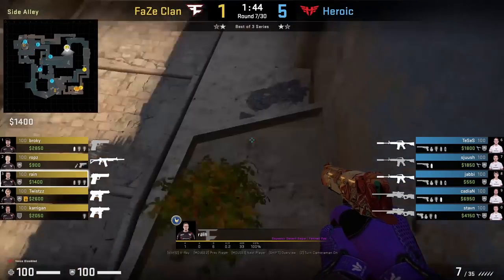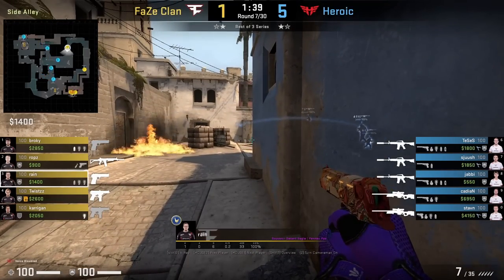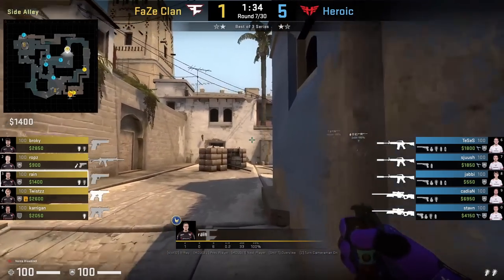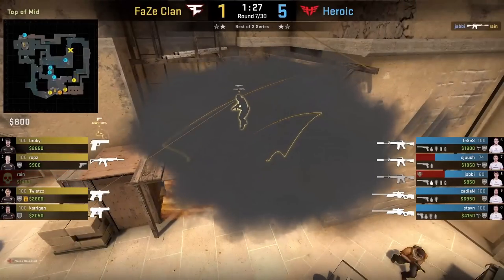FaZe run an execute where they run out palace with a smoke thrown from Rain over from mid. He positions standing, aims, then presses his run-throw bind. Right after, he moves up and throws a flash over the wall.